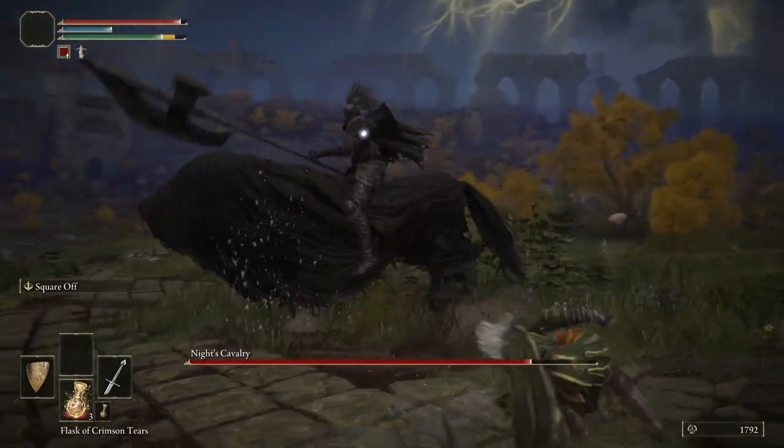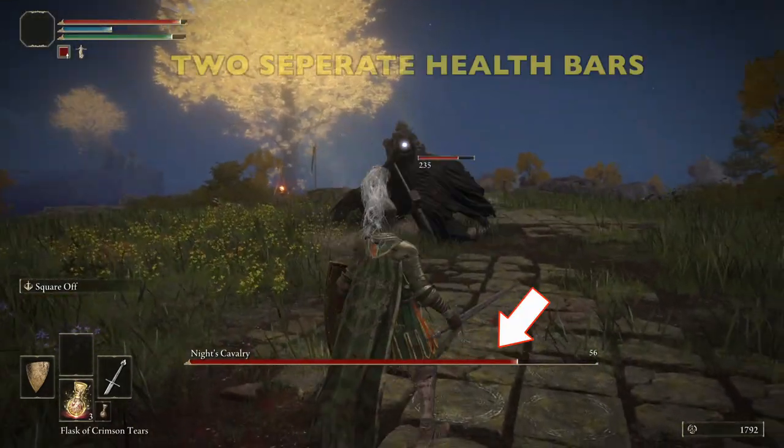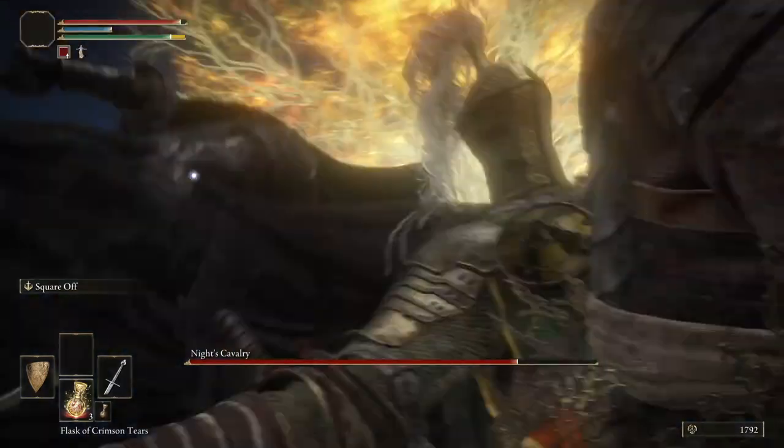When he rears up like that, you want to roll to the right. You kind of have to watch the horse too — this horse has a hip check that is pretty gnarly. There are two separate health bars: one for the horse, one for the knight.